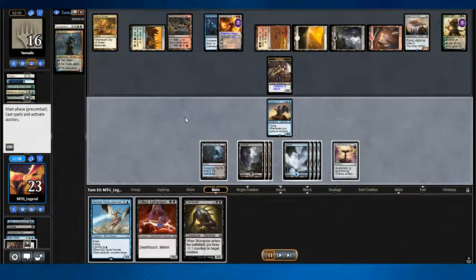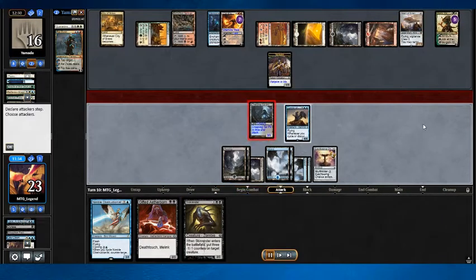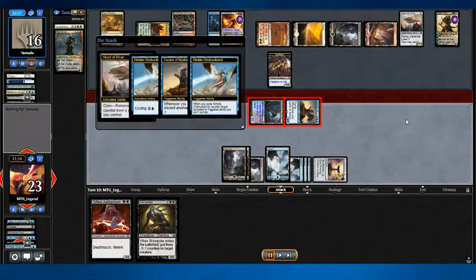So he found a Ral Zarek — and this is another neat line. I developed my Creeping Tarpit last turn. Now I can't just attack his Johnny with my Creeping Tarpit because he can crew a Heart of Kiran and block, and it only takes three. So I end up having to use my Nimble Obstructionist to stop his Heart of Kiran trigger so that his Johnny goes down to four loyalty, and then I can get him that way.